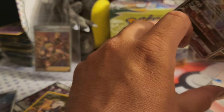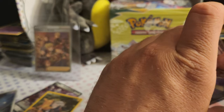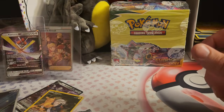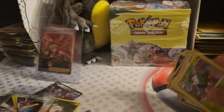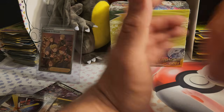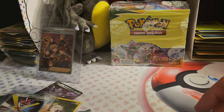Subscribe to the channel — when we get to 900 subscribers we are going to open up a vintage pack, and we're only seven away as of recording this video, so that could be very soon. When we get to 1,000 subscribers we're going to open up the Evolving Skies booster box. The voting is still going on and it looks like it'll be one Fossil and one Jungle booster pack at 1,000. Hope you guys liked the video — hit subscribe and I'll see you next time.